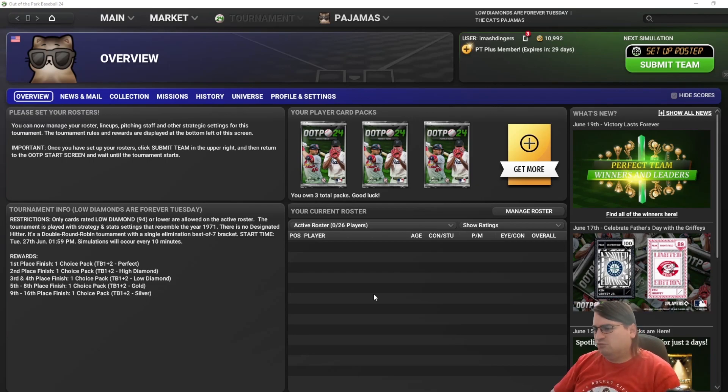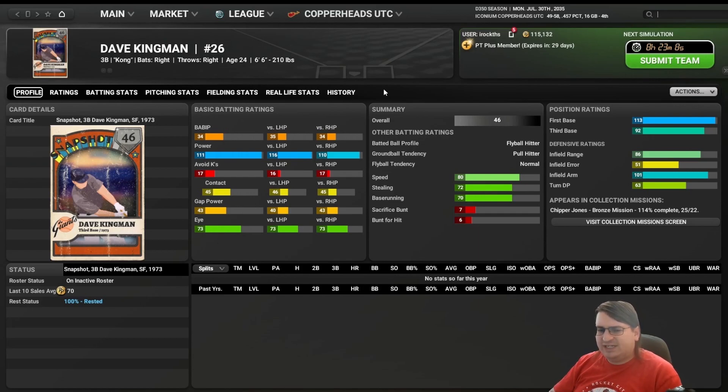Now let's talk about what makes a good player and what ratings matter. Asking what the most important rating is asks the wrong question. But if you're pressing me: for batters it's eye, then power and BABIP; for fielders it's range; and for pitchers it's pitcher BABIP and to an extent control. But really, it's about the shape of the card — how those ratings interact with the rest of the card to make the batter or pitcher work.